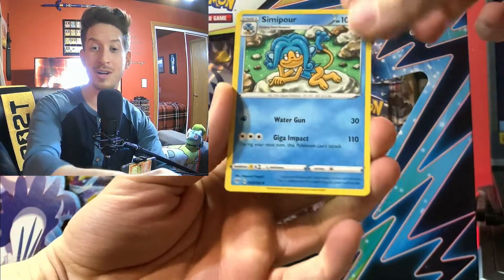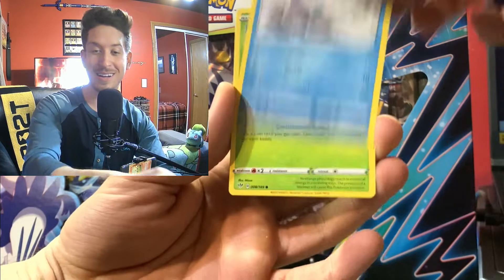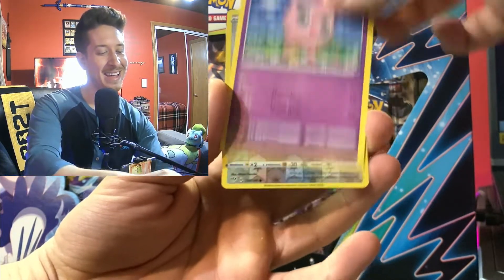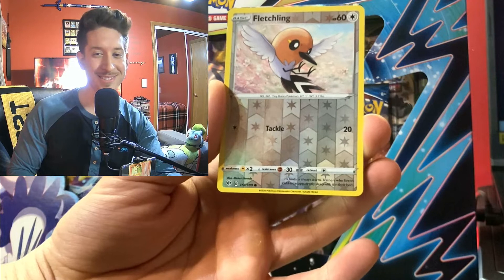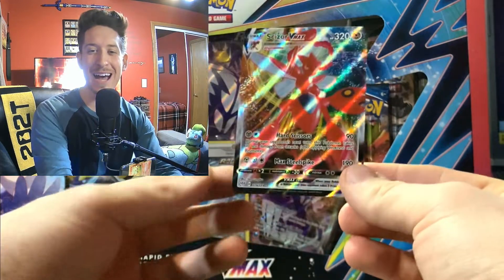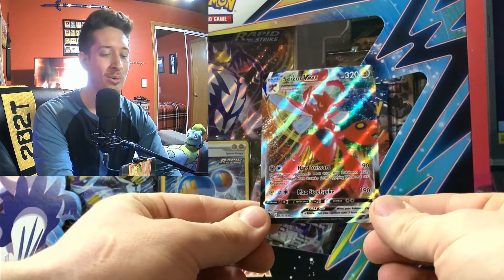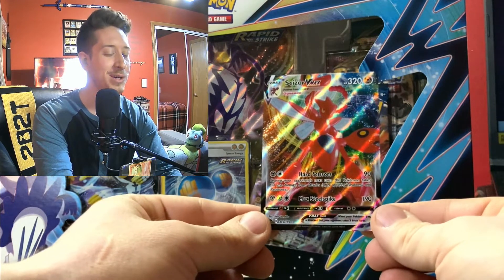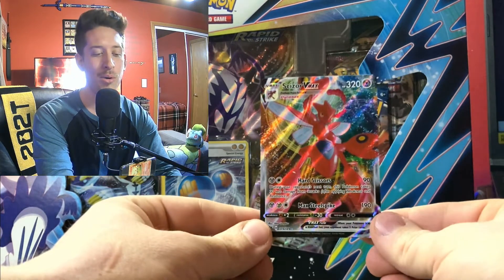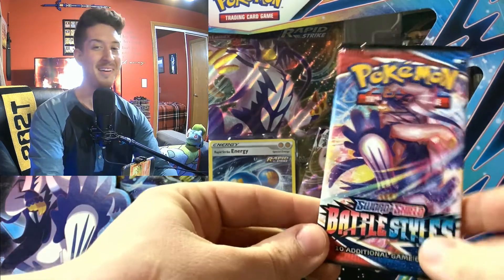Lunatone, Simipour, Rose, Larvitar, Galarian Darumaka, Shelmet, Ducklett, Jigglypuff, Fletchling — and I see a little something something behind the scenes here. Scizor V Max! Let's go! Oh my goodness — was it not a couple videos ago I said I was still looking to pull a Scizor out of Darkness Ablaze? Oh my goodness, look at the shine on this card. I am overjoyed about this. Oh, how do you like them apples!